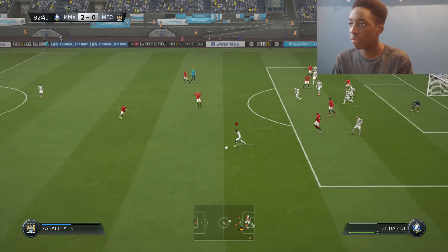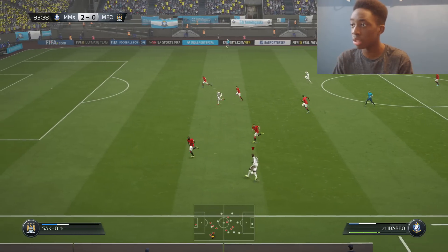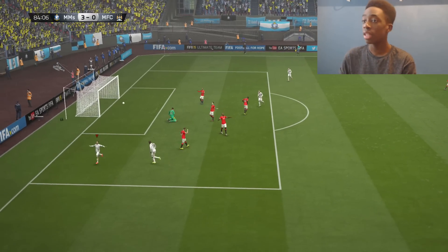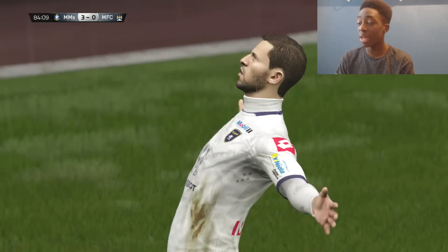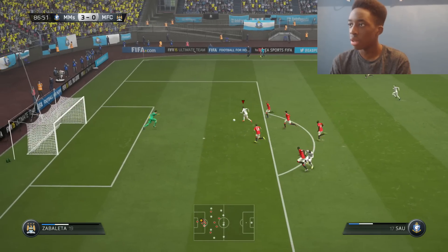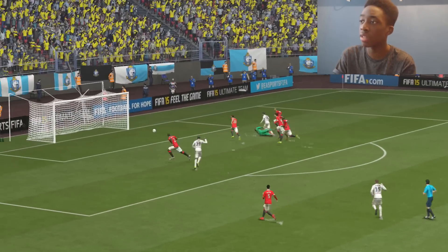We've got Ibarbo and Sal ready on the counter attack. People online have taught me this — that's what you do with Ibarbo, use him on the break. Sal finishes it off — 3-0! We haven't even deserved it this half, the opponent wasted quite a few chances, but we've made it 3-0. Then Sal adds another in the last 15 minutes — 4-0! We turned things on late and Sal makes it four nil.